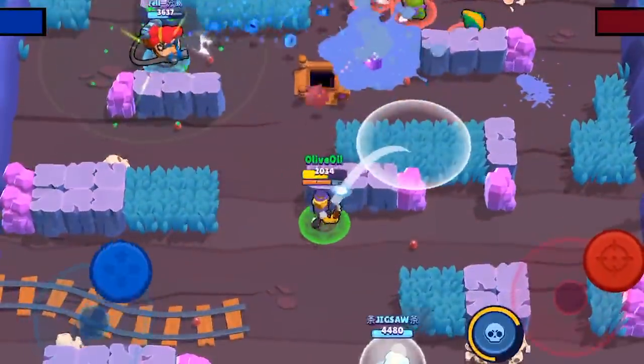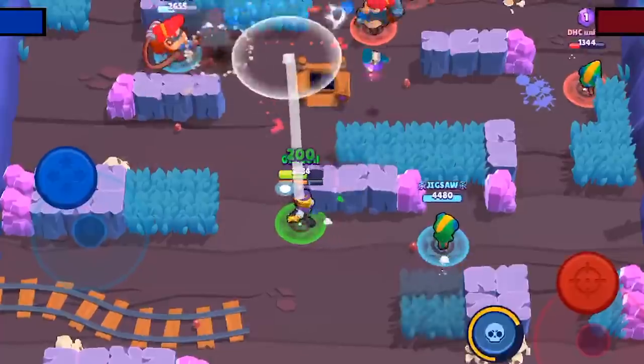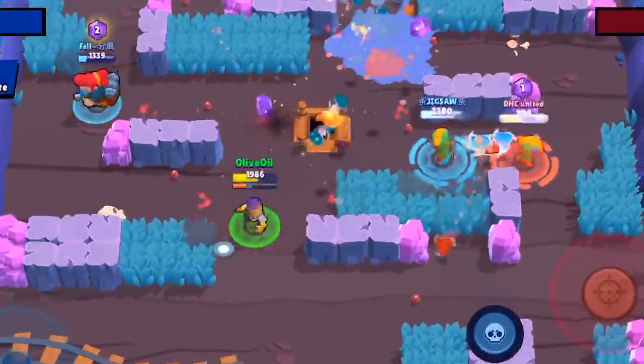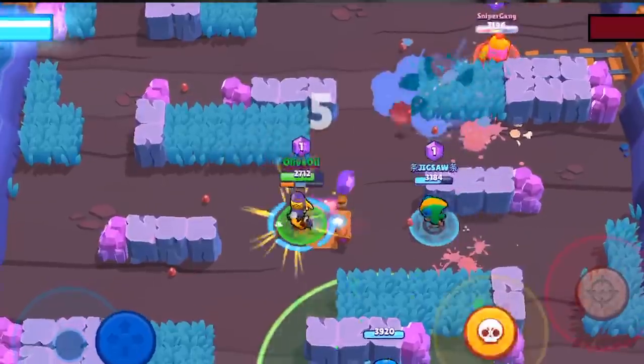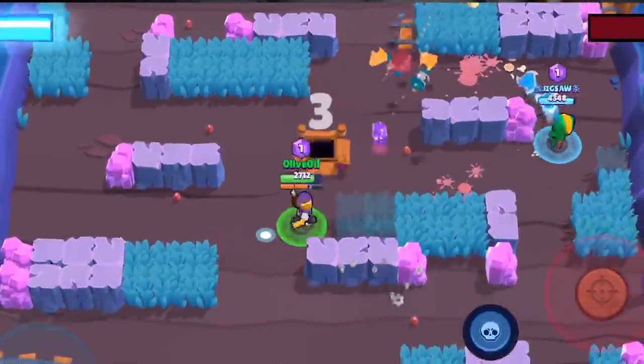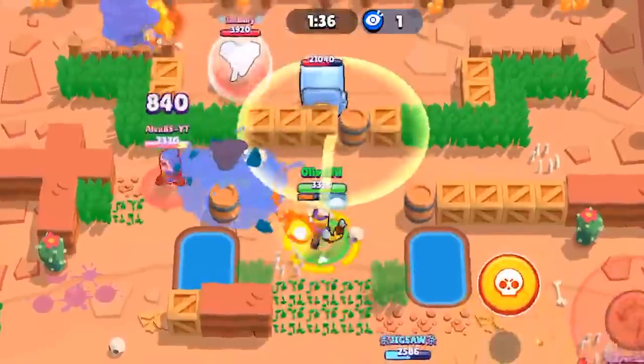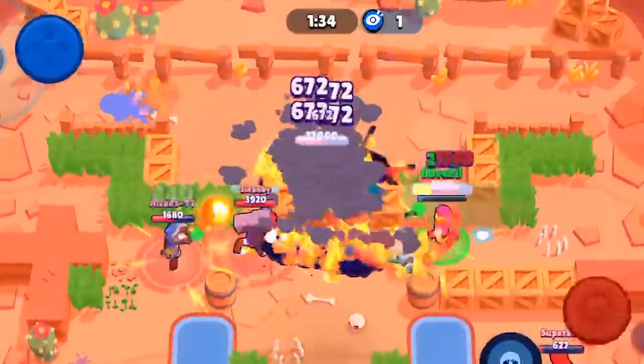In gem grab, your main objective is to keep the enemy back and maintain the middle. Throwing bottles onto the gems is a very good strategy to deter them from retrieving gems. If someone dies on your team, it's gonna be really hard to hold the line and you'll be forced to retreat back. If you use your special at maximum range it'll be more spread apart, whereas if you're closer it's gonna be a lot more concentrated — dealing 30,000 damage if they get hit by all of it.